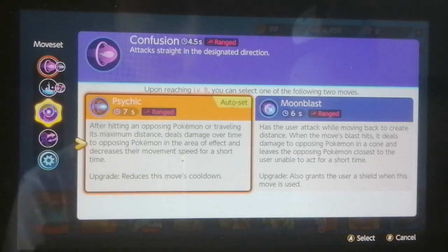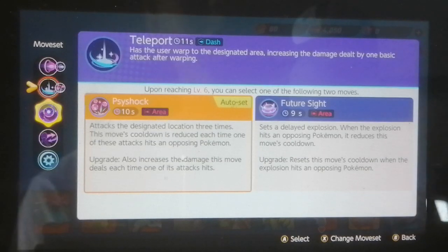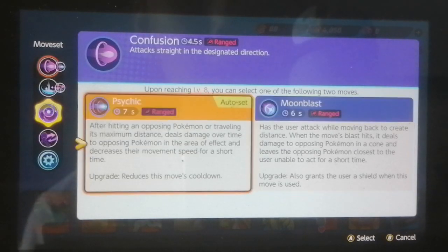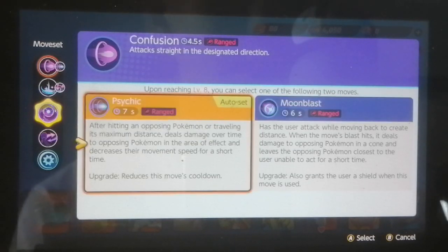Upon level 8, you can choose either Psychic or Moonblast. Gardevoir actually scales quite fast - level 6 for the first upgrade and level 8 for the second. Psychic is basically like Fire Spin from Charmander - it's like a laning indicator, but when it hits a Pokemon, it creates an area of effect that slowly chips away health. It deals damage over time to opposing Pokemon in the area of effect and decreases their movement speed. The upgrade reduces cooldown.